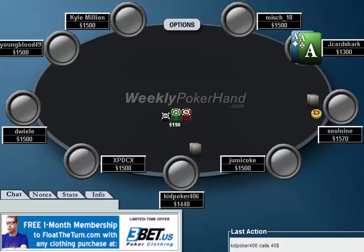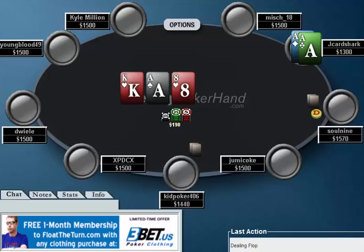We're going to be trying to get full value here, obviously, no matter what comes on the flop. We do get a very good flop of ace of spades, king of hearts, eight of hearts. Big blind checks and I bet 120.